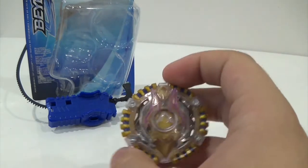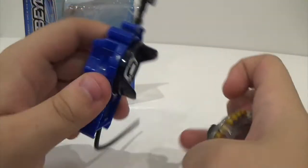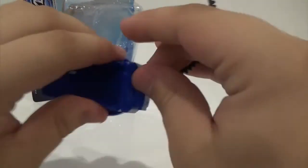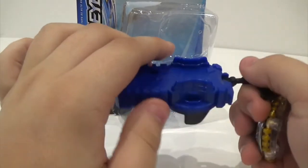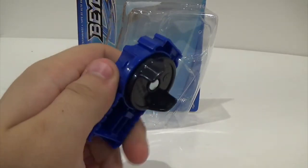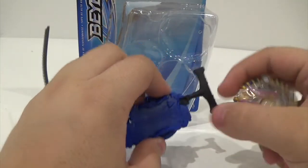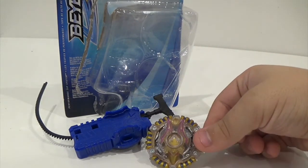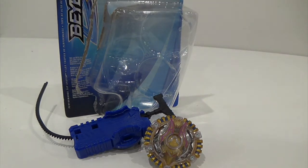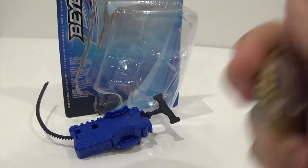We're going to get into actually testing this bay now. It does come with this launcher — I mean, it's okay if this is your only launcher, I don't think it's bad. It's just not good compared to the cord launchers. The best launcher Hasbro has done would have to be either the dual threat launcher or the string launcher that came with Excalius in the master kit. But even the dual threat launcher isn't really that good because of the left spin — it doesn't really work. Anyway, back onto Atlas Anubian — let's go straight to the stadium.